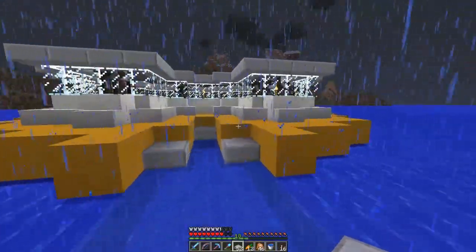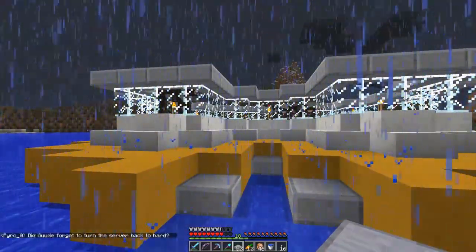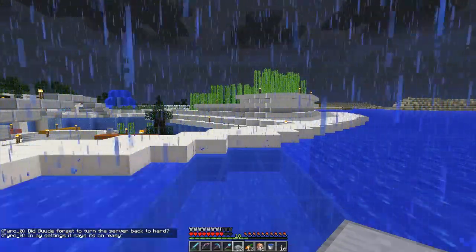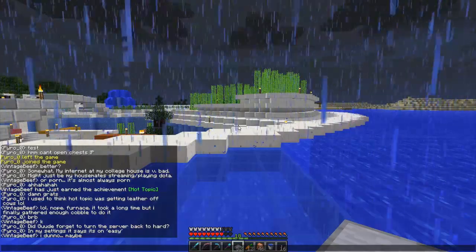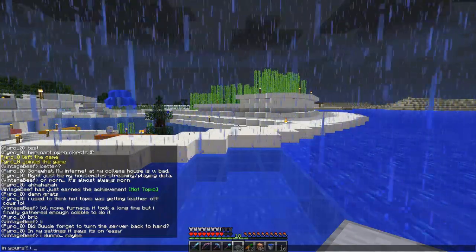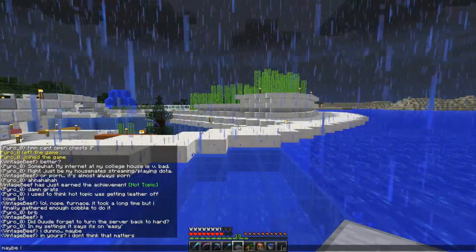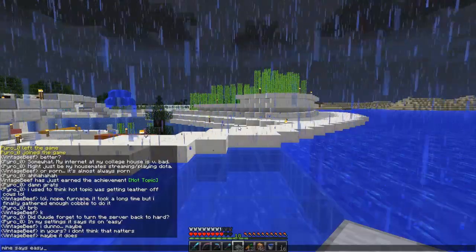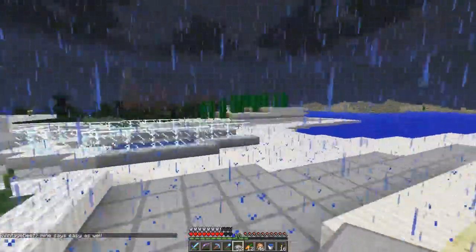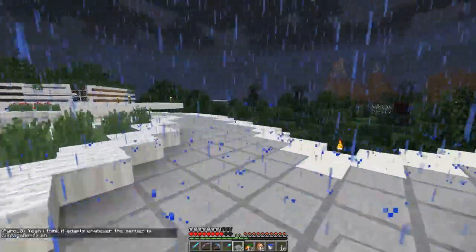Yeah, that'll work — you can get up this way or that way, but I need a way in here. I have to figure out a way to attach a trap door or ladders. Someone says 'good, forget to turn the server back to hard' — I don't know, maybe in settings it says easy. I don't think that matters. What does mine say? That says easy as well. I think it adapts to whatever the server difficulty is.